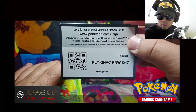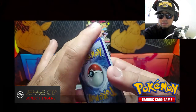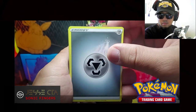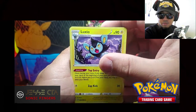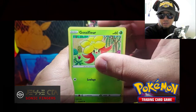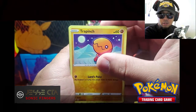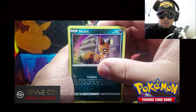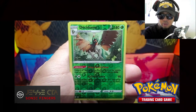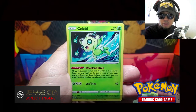Code card. Luxio, Gym Trainer, Team Yell Towel, Corvisquire, Snom, Trapinch, Nickit, Weasel. Decidueye is the Reverse Holo, and the Rare, Celebi.